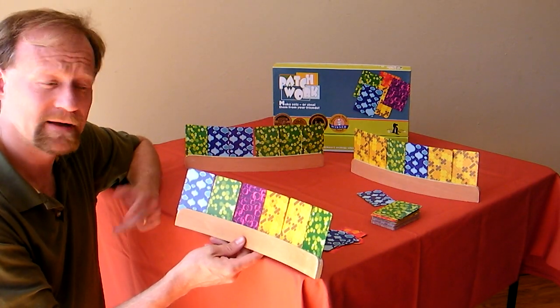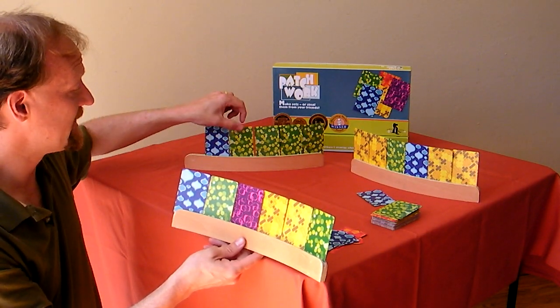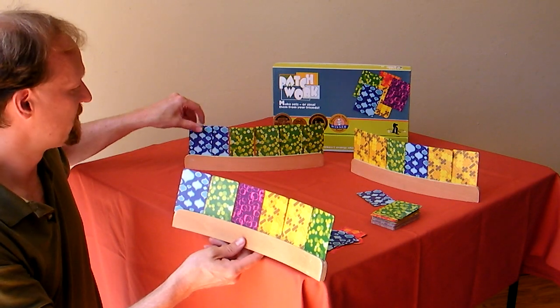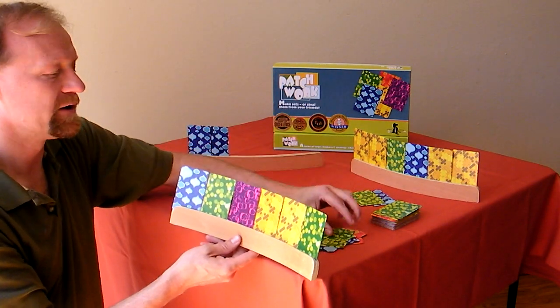Flip, swap, trade — and then if I've made four in a row, I can score it. Or steal it, depending on if it's on the inside or the outside. So for example here, I made that front row, I can now steal those cards, give them one, and keep the rest.